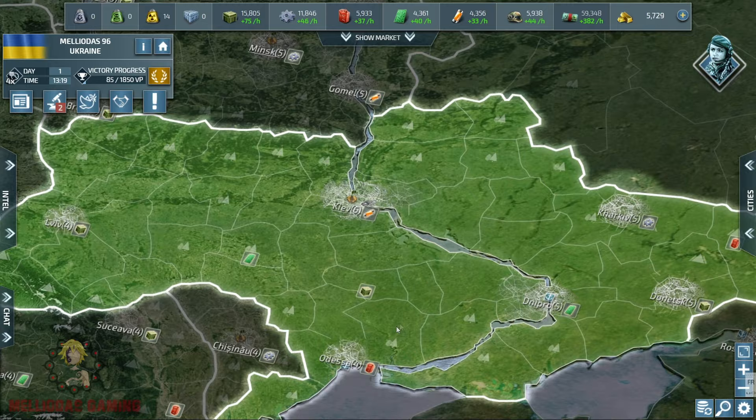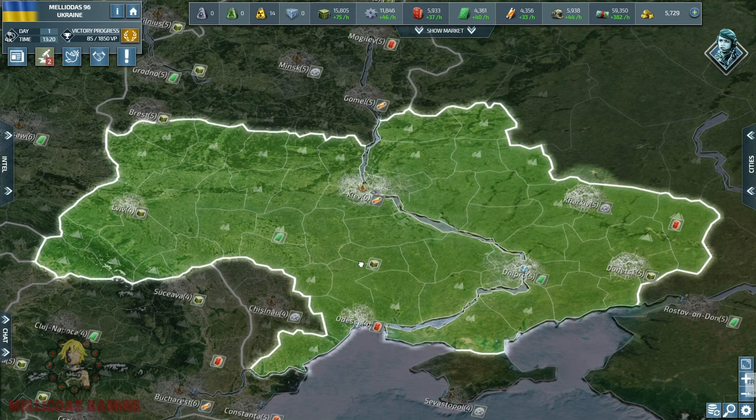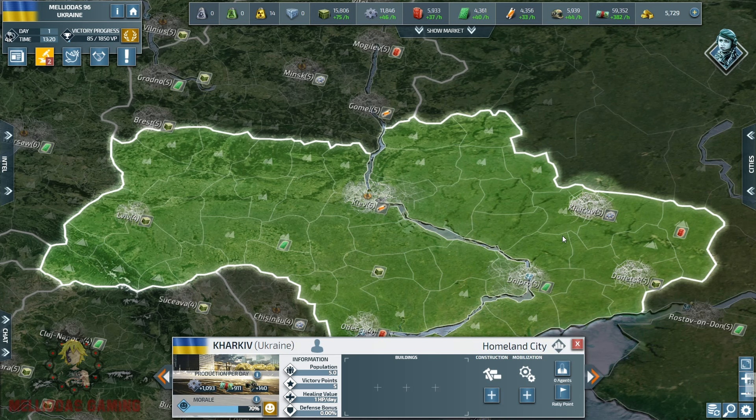We need to realize our points of strength and weaknesses to be able to move our pieces of chess accordingly. Ukraine has six homeland cities including Kharkiv, Donetsk, Dnepro, Odessa, Lviv, and Kyiv.